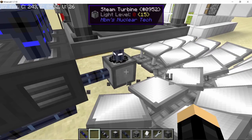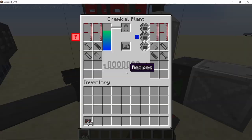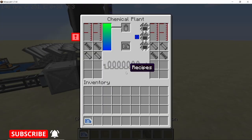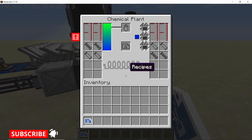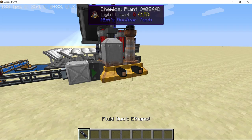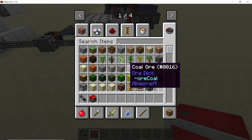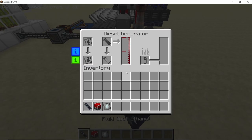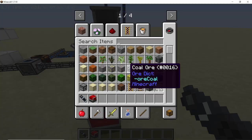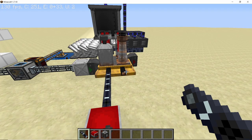As soon as you have set up the solar tower boiler with one infinite water tank, the turbine will start producing power. You can pump this power into the chemical plant and the chemical plant will be functional. Place down the ethanol production recipe in the chemical plant and extend some ethanol ducts from the chemical plant into a diesel generator. On the side of the diesel generator place down an energy storage block, and don't forget to set the diesel generator to process ethanol.